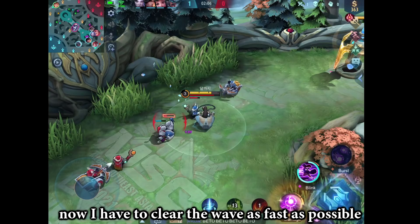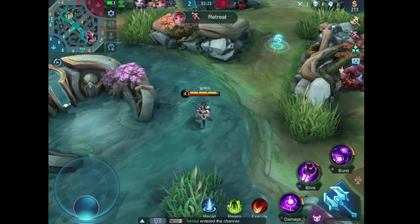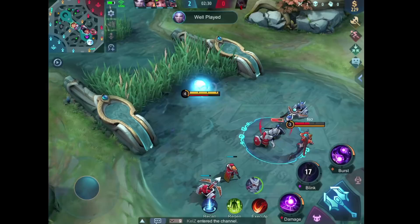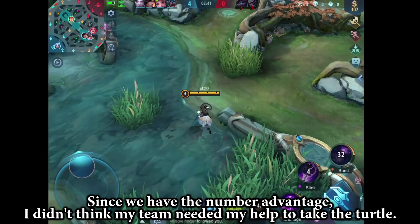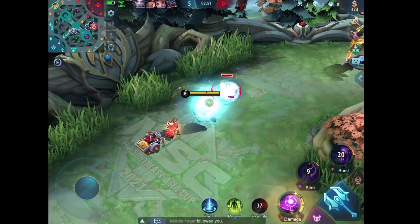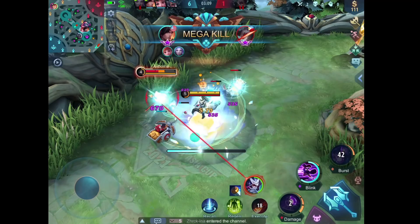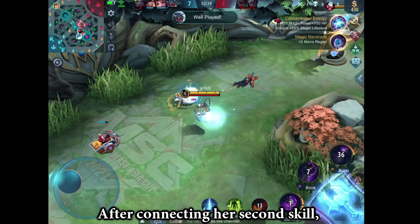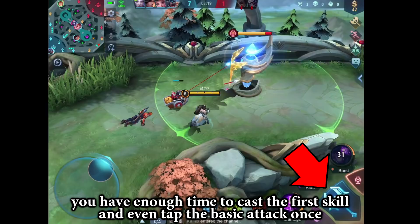Hayabusa went to clear the middle lane, so now I have to clear the wave as fast as possible, and then either set an ambush or go help my team secure the turtle. Since we have the number advantage, I didn't think my team needed my help to take the turtle — it seemed like a very easy turtle with not much resistance from the enemy. After connecting her second skill, you have enough time to cast the first skill and even tap the basic attack once before casting her ultimate. But be careful when doing the full combo — if the enemy has CC skills, they can easily interrupt it.